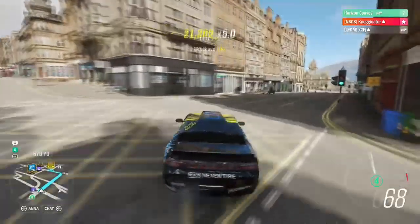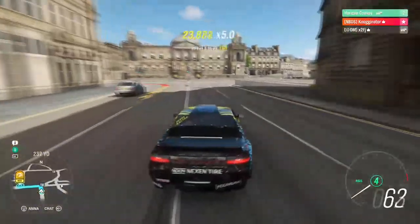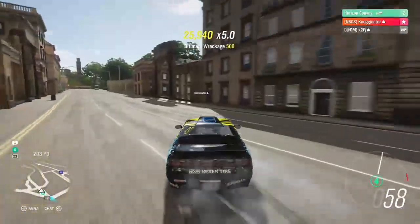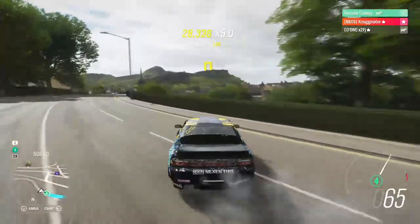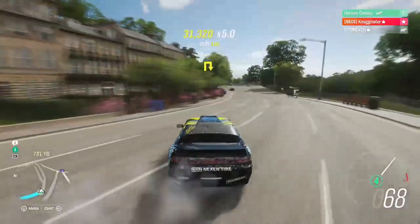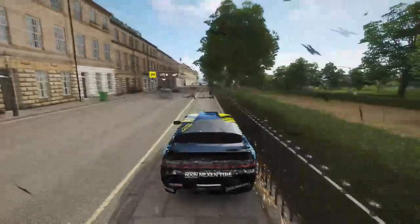I'm going to see if I can drift tap some stuff here. Oh, this man is following me — I swear if he hits me. All right, I'm going to destroy some fences and such. We're in a little choke in here — just get away from that. I'm going to stop it at about 50,000 I feel. That'd be good. Keep that going. Oh no, I need to leave this pod away. I feel like he's going to hit me.